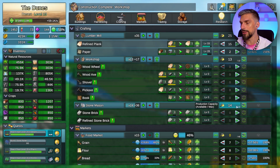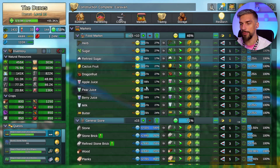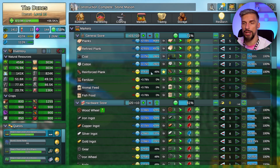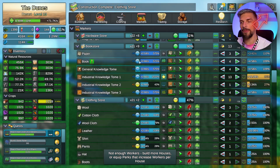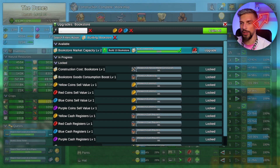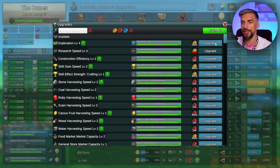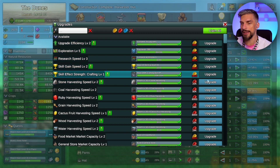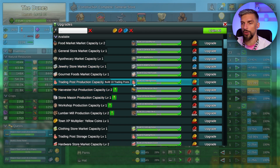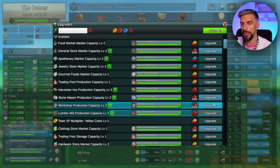Don't forget to turn on automation for all the new buildings you create - that way you will start producing things straight away. You can slowly increase the amount of markets in your town to get more points. On every 10-multiplier you will unlock the next tier of resource, which increases market capacity. You want those capacity upgrades too, but first focus on exploration, housing, and skills.